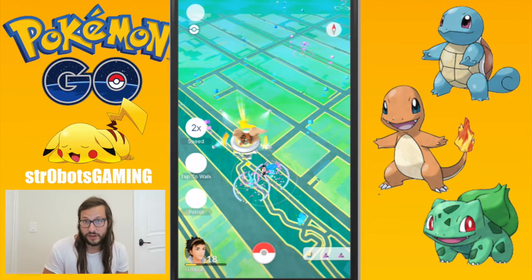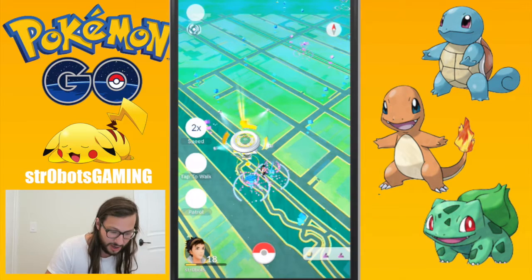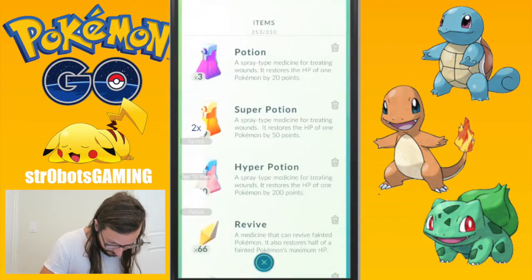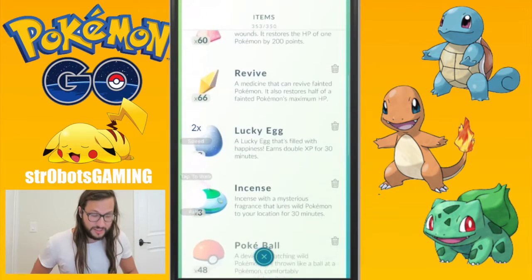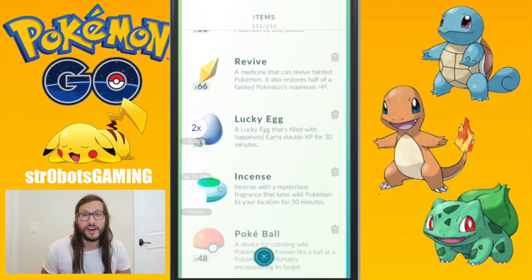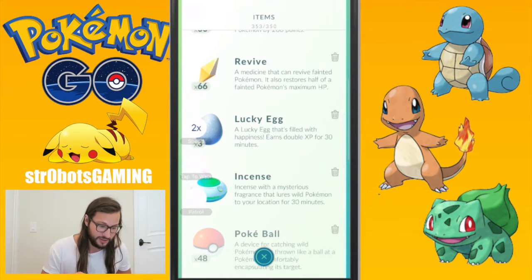Basically, we're just collecting PokéStops all along the way. You get 50 XP each time, but if you use a Lucky Egg, you get double XP for half an hour. I've never used one of these — I'm going to use one right now for you, and we're going to see just how much XP we can really get from this.